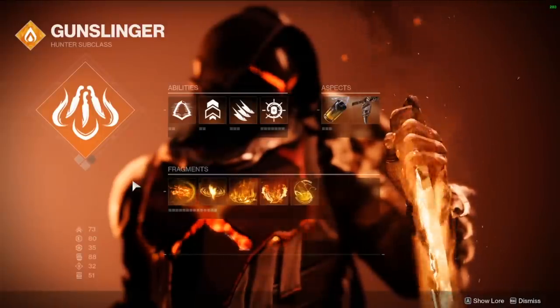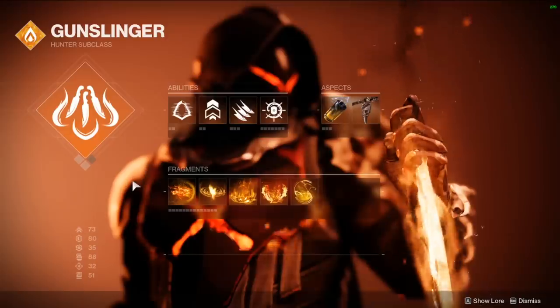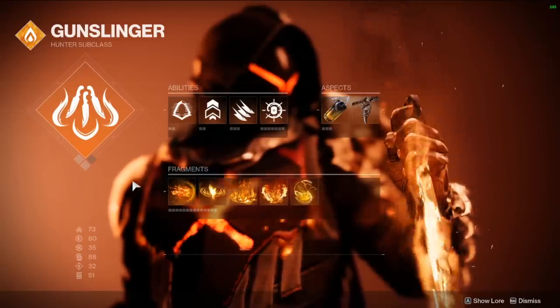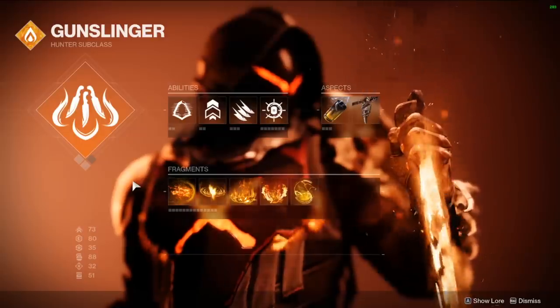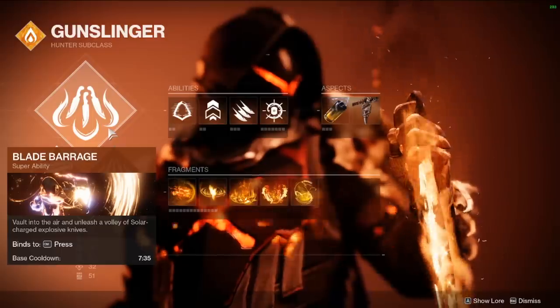Let's go over the Solar 3.0 subclass and make sure to set this up exactly how I have it. There's one interchangeable fragment I'll show you, but other than that keep the rest the same — that's how we loop our abilities so fast and get our dodge back so fast, which feeds into the knives, and those knives feed into the grenade as I went over in the gameplay loop. If you don't set this up properly, it's not going to work properly.